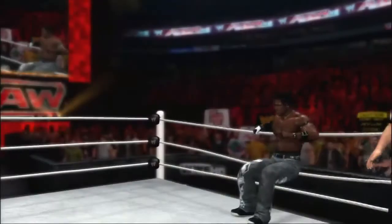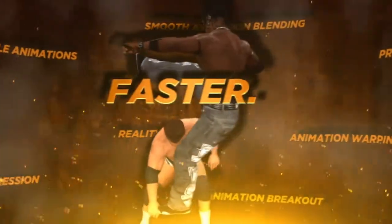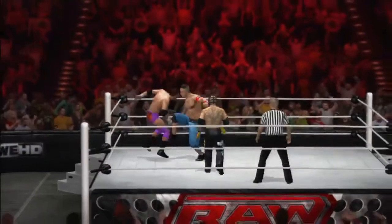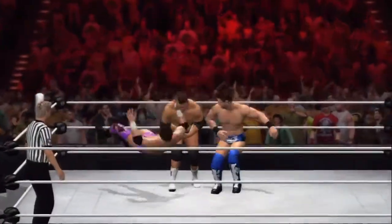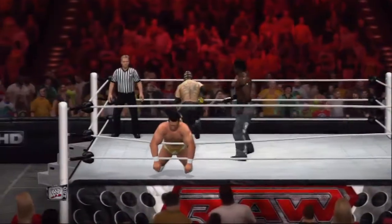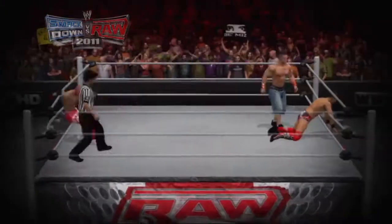The new animation engine in WWE 12 will give players an unprecedented level of control, faster gameplay pacing, and the most fluid motions the franchise has ever seen. One of the key additions is the new ability to interrupt maneuvers and motions, adding a brand new dynamic to multiplayer matches. Players can now jump into the action and interrupt their opponents' moves instead of just standing on the sidelines and waiting for it to finish.